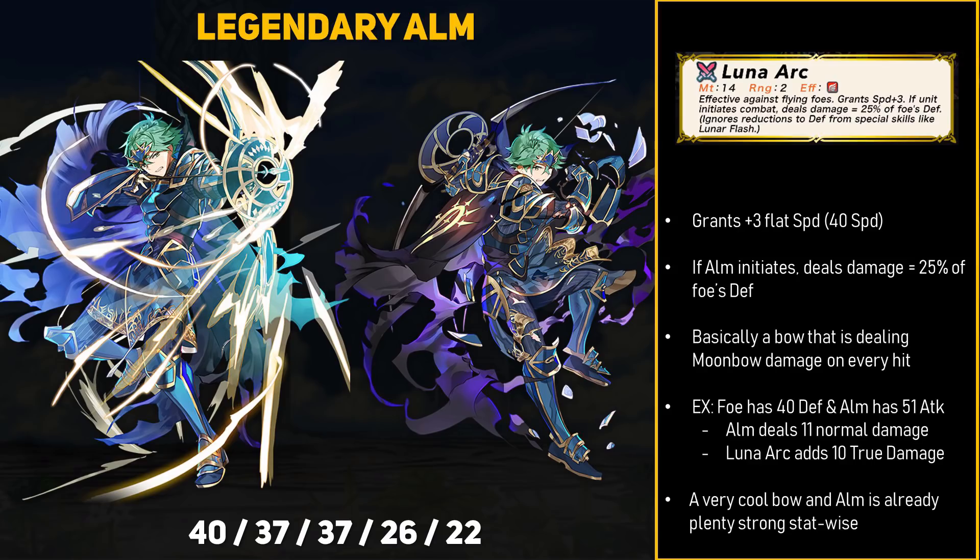For Alm's unique weapon, he has the Luna Arc — a 14-might bow that grants a flat +3 speed, bringing him up to 40 speed total, and no other archer breaks 40 speed without a speed boon. For its effect, if Alm initiates, it deals damage equal to 25% of the foe's defense, ignoring reductions from skills like Moonbow or Luna when calculating. So essentially Luna Arc deals almost an entire Moonbow's worth of damage on top of Alm's base damage, and from the way it's worded, this is also true damage. For example: with 40 enemy defense and 51 attack, Alm deals 11 normal damage; Luna Arc adds 25% of 40, which is 10, meaning Alm deals 21 total damage. Weapons that add true damage include that in the battle preview numbers.